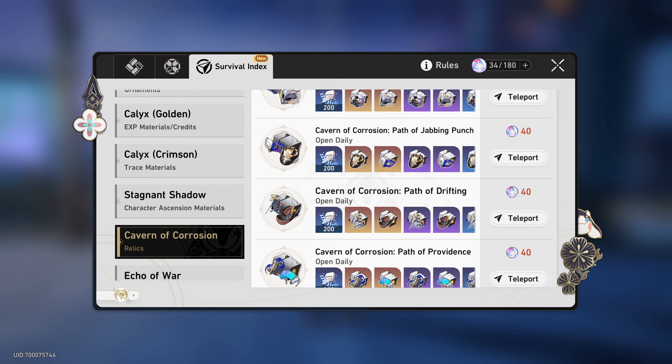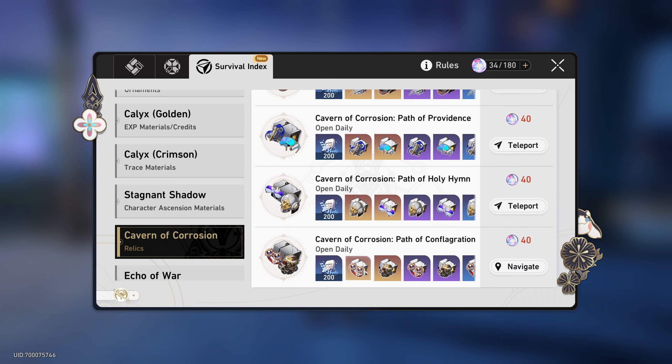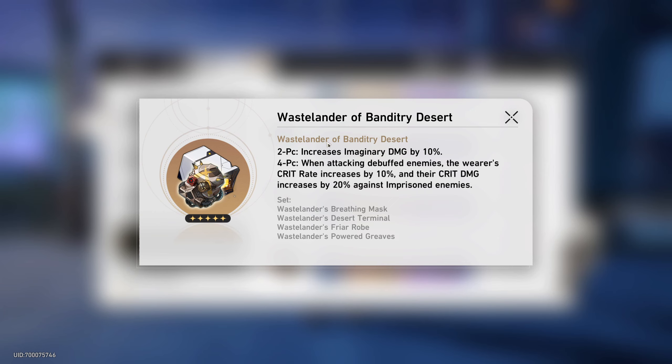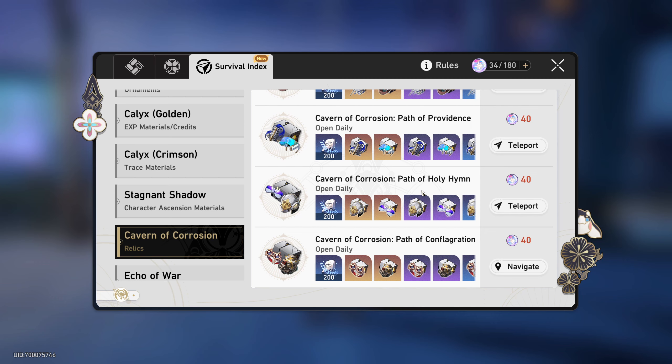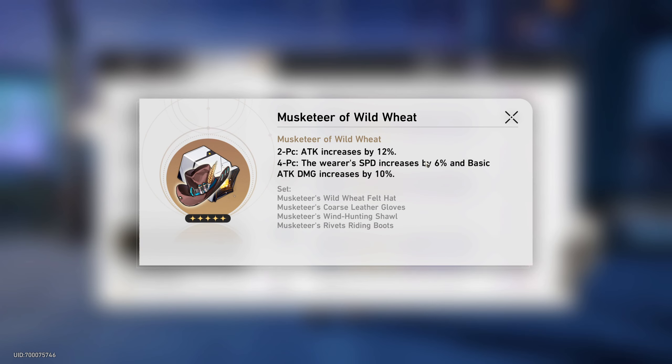I recommend starting your relic farming not from a stage with a perfect set for one specific character, but from stages where you get two good relic sets. For example, if you have a strong fire character like Himeko and want her fire damage set, but don't have Welt at all, that set becomes useless. Instead look at stages like the one with the Musketeer set and a healing set — the healing set is useful on any Abundance character, and Musketeer, even if not best-in-slot for DPS, can be used on any DPS character.